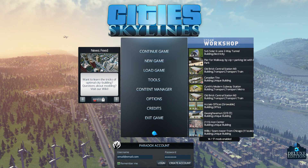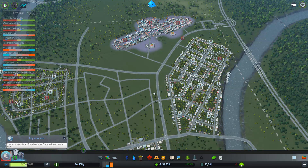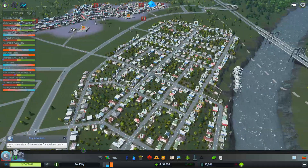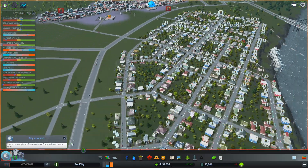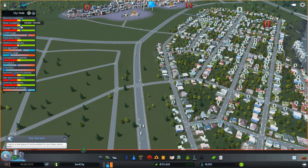We are back in Sunny City. Oh my god, look at the garbage — there's garbage everywhere! Let's pause. The first mod you can spot is City Vitals, which gives us a quick overview of what's going on in the city: electricity availability, water, and more — all right here without clicking through things individually.